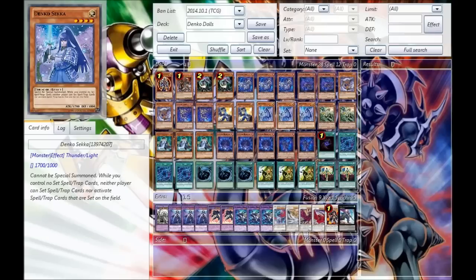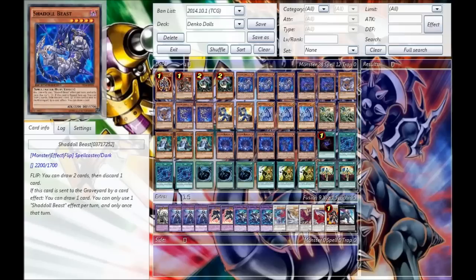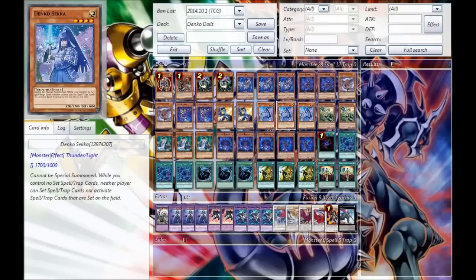Next, we run the Triple Denko Sekka. This is the heart and soul of the deck and the namesake for the Denko Dolls. You want to open up with this guy as early as possible, go second, and you basically have game because you lock your opponent out of all their back row. Their only answer is basically to Solemn this, because you cannot activate things like Torrential Tribute or Bottomless Trap Hole in response to his summon. Very few decks run Solemn Warning anyway — mostly rogue decks because of how OTK-heavy this past format has been and just how much damage you can put out on board by turn three. Losing 2,000 life points just because of that puts you into lethal range.